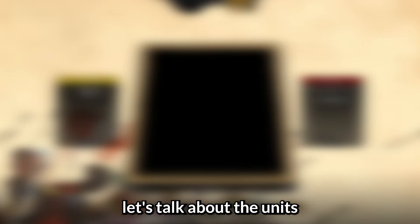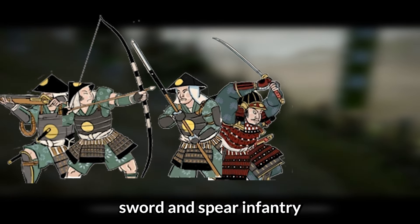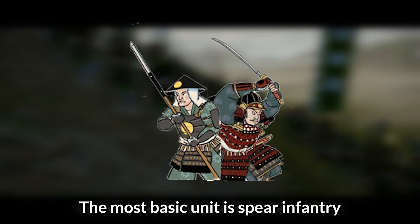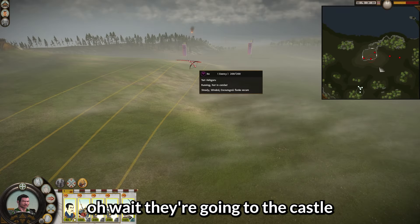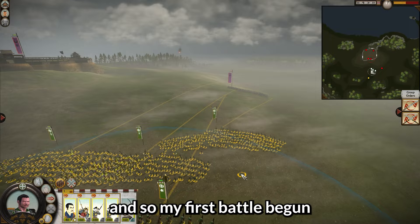Let's talk about the units you can use in battle. In Shogun 2 there are 49 units — bow and gun infantry, sword and spear infantry, and cavalry. The most basic unit is spear infantry. Wait, they're going to the castle? Run! And so my first battle begun.